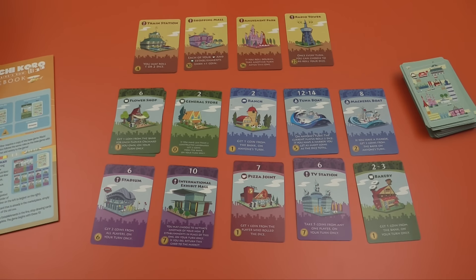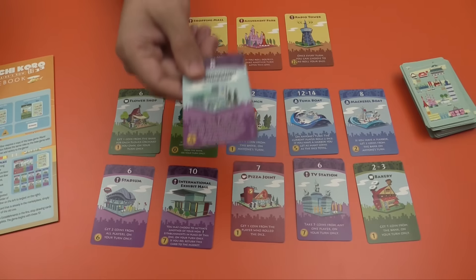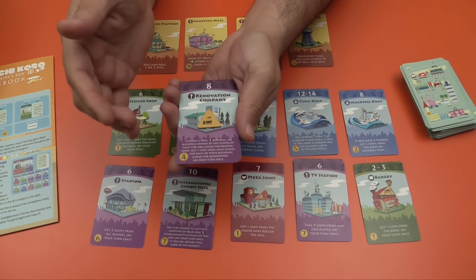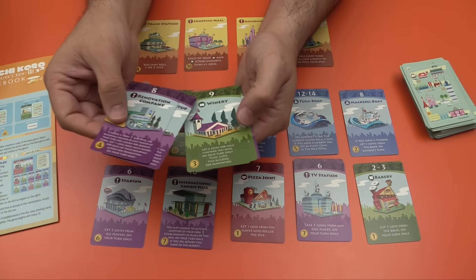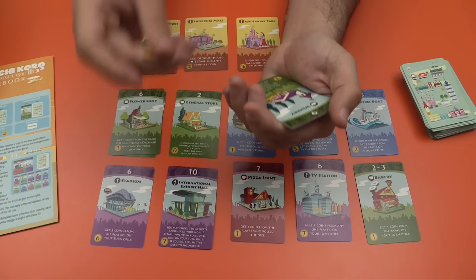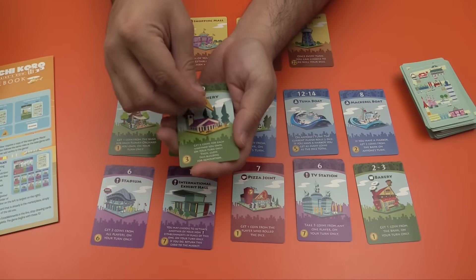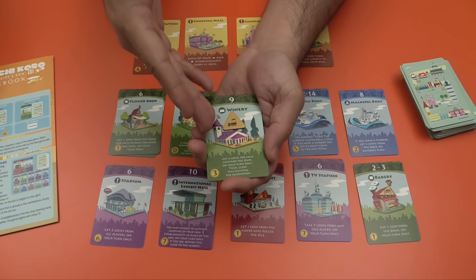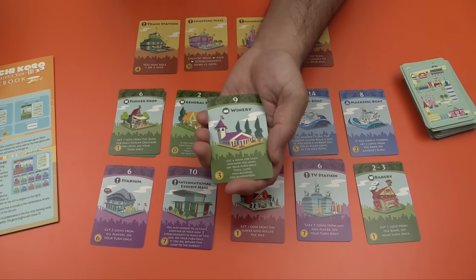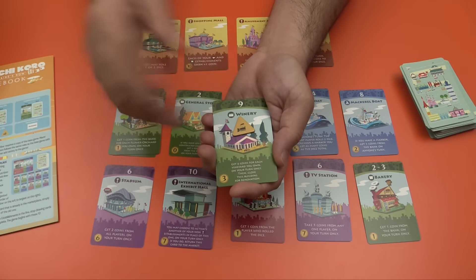The other big thing the game adds is the new cards themselves. A lot of these new cards take into account a new type of token that goes on the cards and lets you know a card is under construction or being repaired. Some cards are so good they go into renovation on their own. For example, the winery: you get six coins for each vineyard you own on your turn only, then you close it for renovation. It comes back once that number rolls again — essentially working every other time.